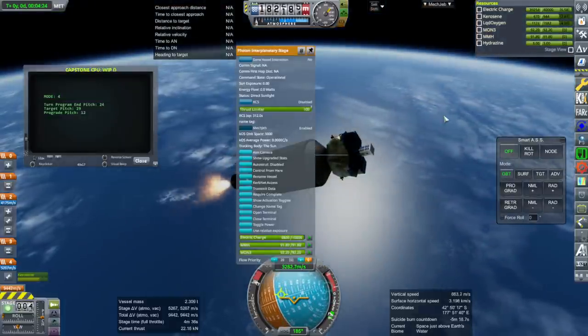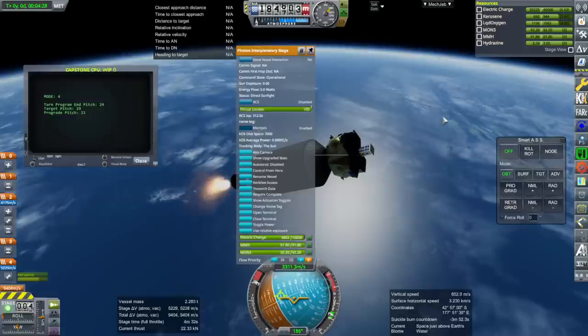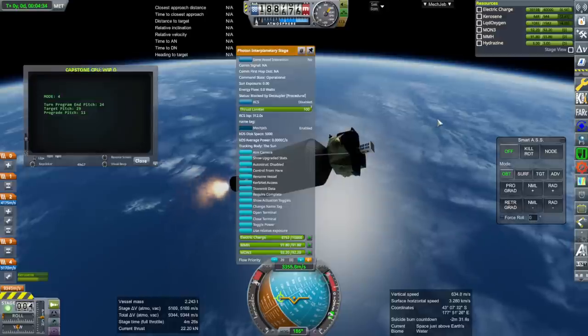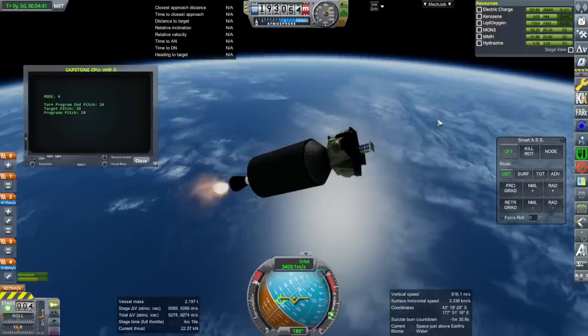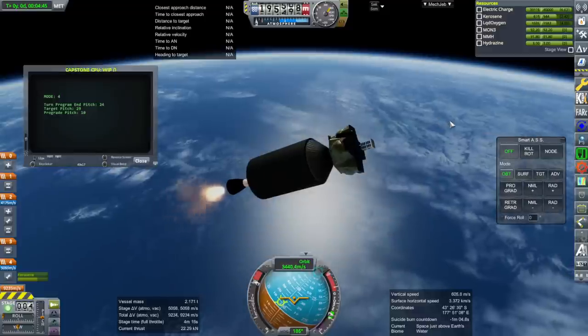The Photon Interplanetary Stage could probably have enough delta-V to actually put it into orbit around the moon. After all, if it can get a little atmospheric probe into the atmosphere of Venus - as they said they were intending to do - it can surely get this thing into orbit around the moon.